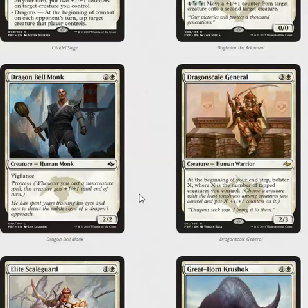Dragon Bell Monk is a 2/2 with Vigilance and Prowess for three — certainly not a bad card at all. This format is full of 2/2s, and your opponent can get really sad if they try to block this guy with one of their morphs. Not a top-tier common, but certainly very playable. The more spells you have in your deck, the more likely you want to be playing this guy.